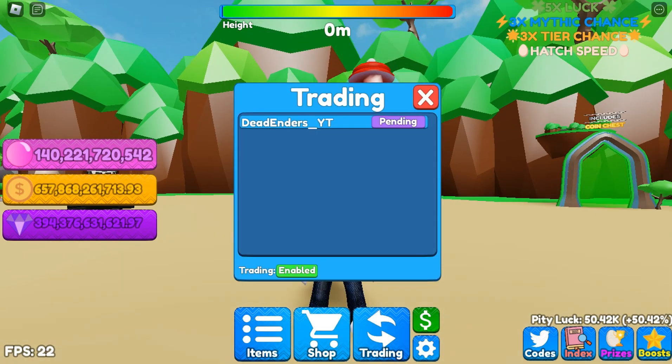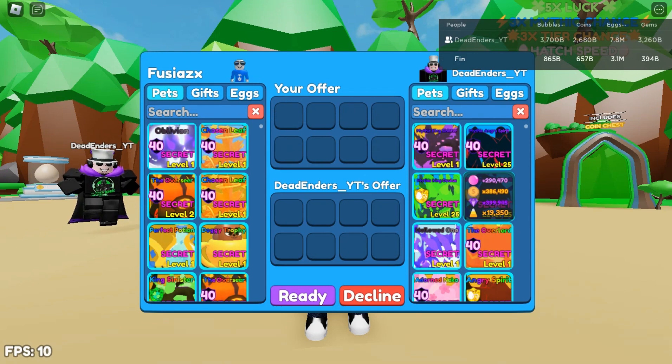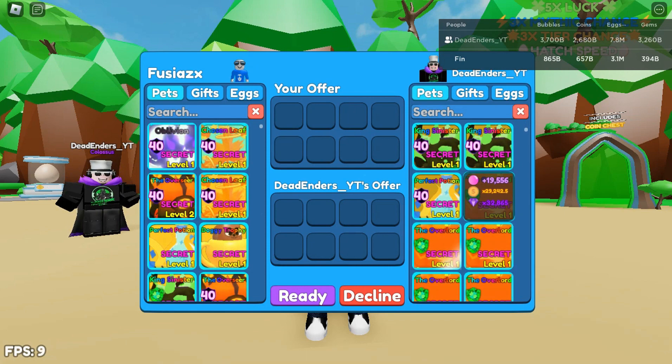We're going to see this guy, Trailer Crush, real quick. As you can see, he has a lot of stuff. He has a shiny Mythic King Sinister, a Mythic Angry Spirit, and a lot of shiny secrets. This guy is stacked.